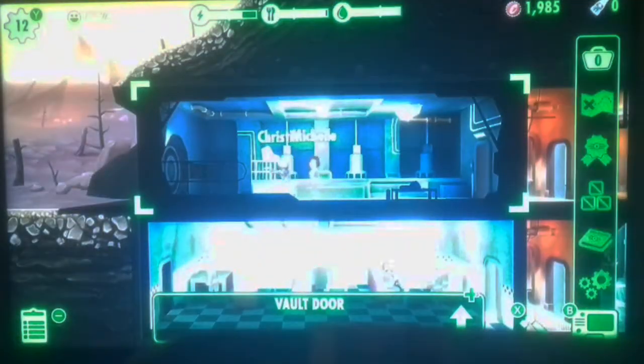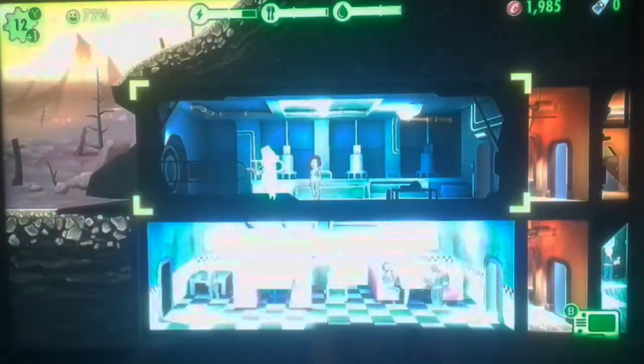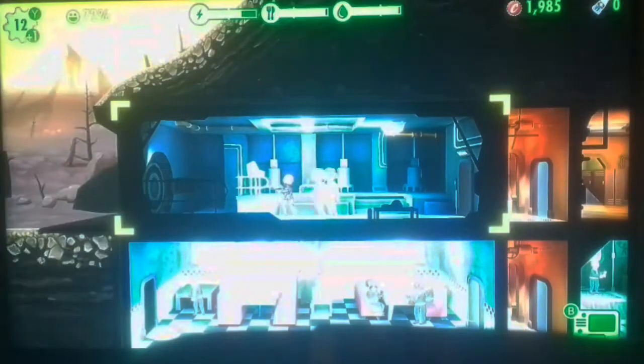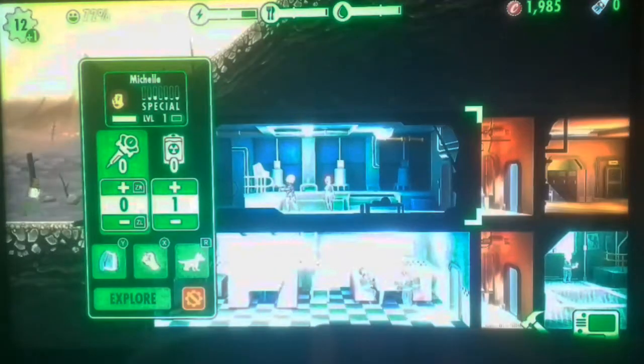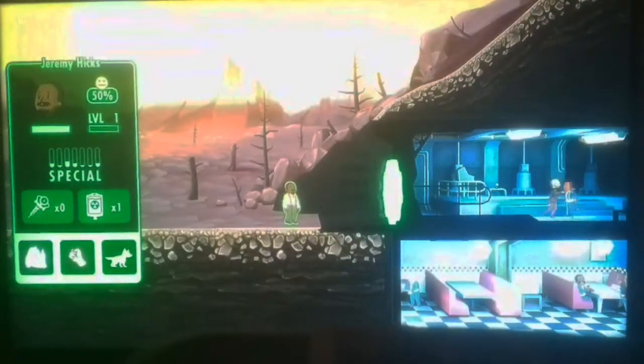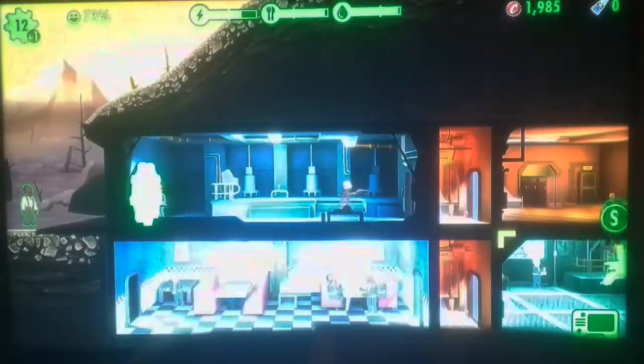I don't know what else I really need to do in this game. Send a dweller to the wasteland - I can do that for a free 30, or was it 25 caps? Just go. You there - you have no redeeming qualities. You'll fit right in here.